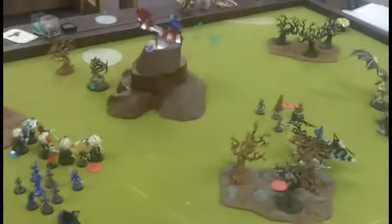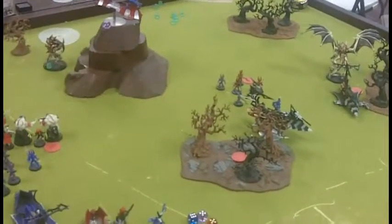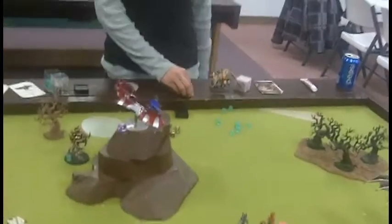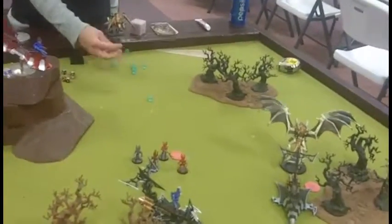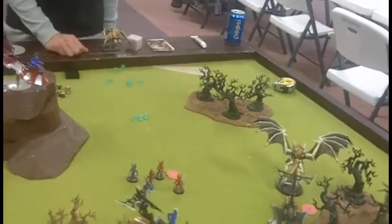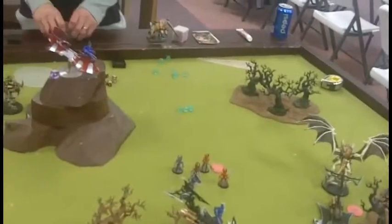We just finished the bottom of Turn 5. The two Flying Hive Tyrants survived the whole game — took a lot of shots but held out well. We're going to try to get a third one into the list. I scored ten points total. The Tyranids got: First Strike, Linebreaker, and Big Game Hunter — three points. Final score: ten to three.